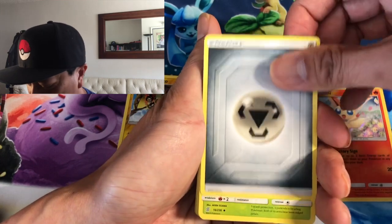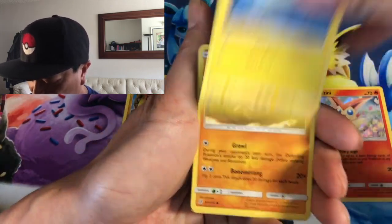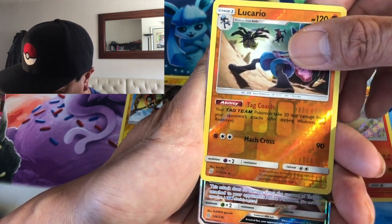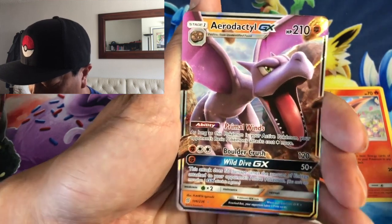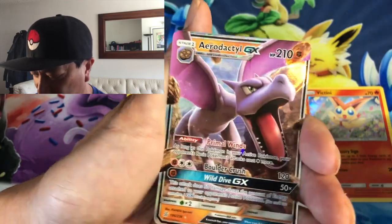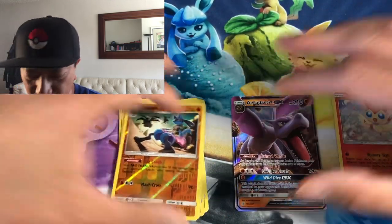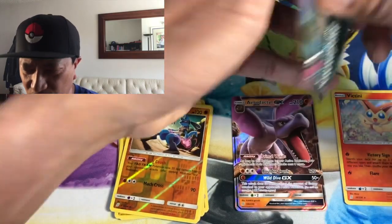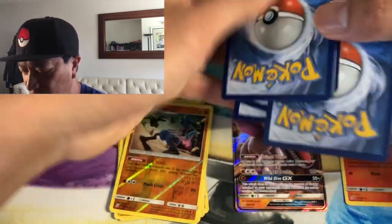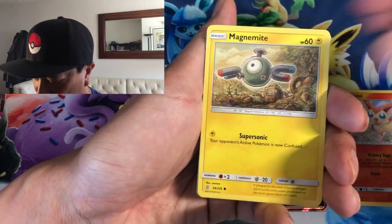Starting off with an upside-down card — Steel energy, Lurantis, Giant Bomb, Net Ball, Salandit, Scraggy, Tynamo, Cubone, Druddigon, Lucario reverse holo. And the rare — this is my third card of the same GX card! I have three of these now. I don't mind at all — I might just give one of those cards away. I just love giving cards away to you guys, any of my duplicates I can give away.